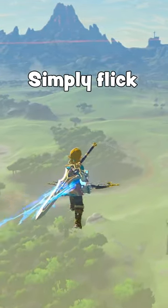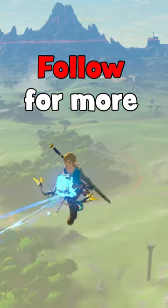To increase his speed, simply flick the left stick from left to right. Follow for more Breath of the Wild videos.